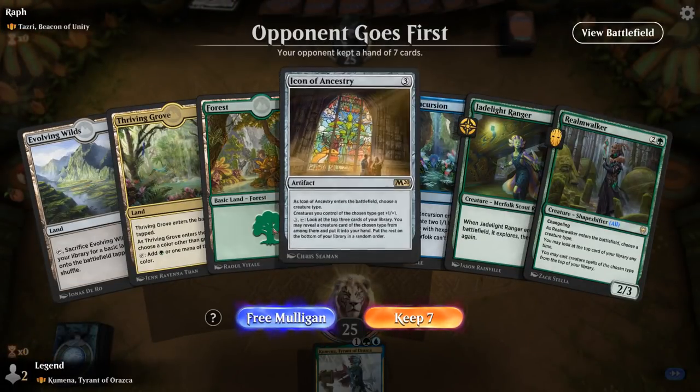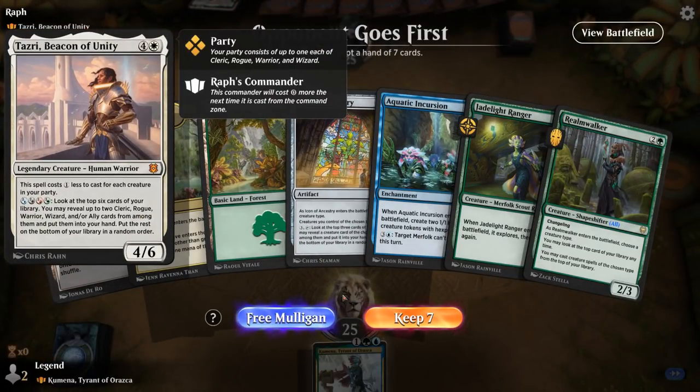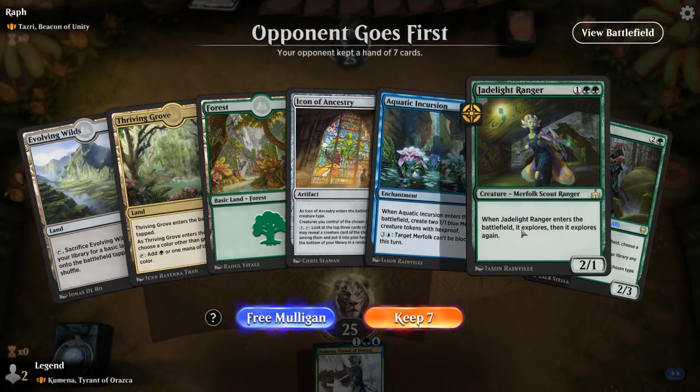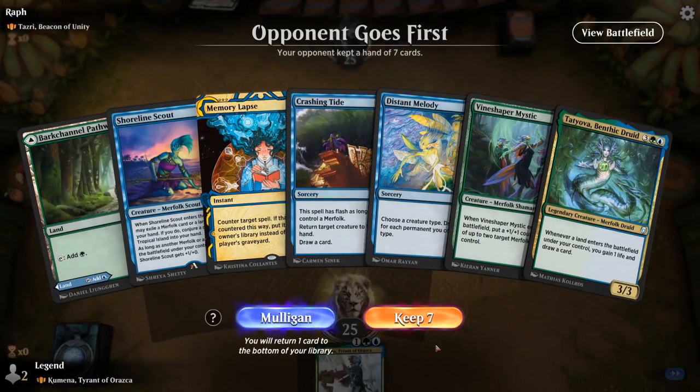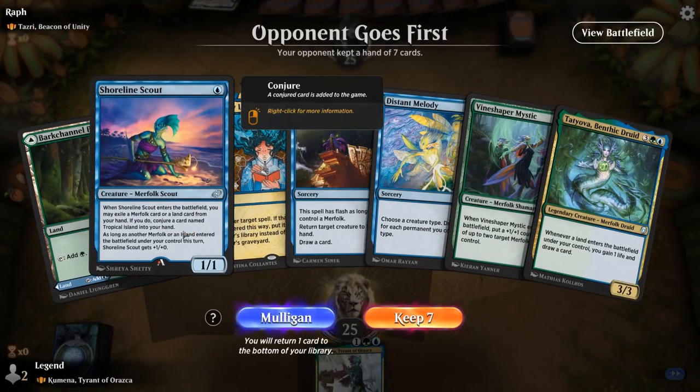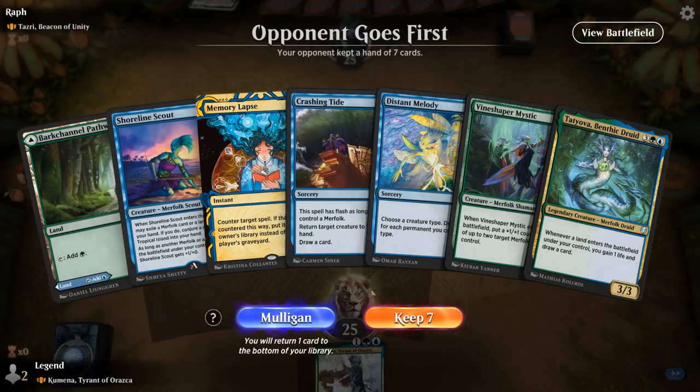Game 3: we're on the draw facing Tazri, Beacon of Unity — a five-color party deck. Our hand is a little slow; we really need a one or two drop. After a look at a new hand, it could work since Shoreline Scout can fetch an extra land. Not perfect, but we'll try it. Tatyova might be the one to cut.